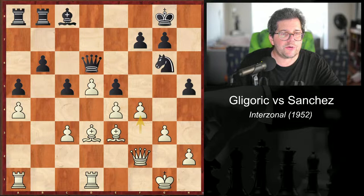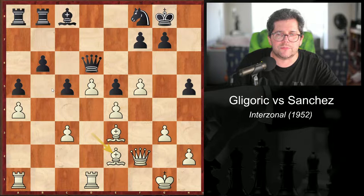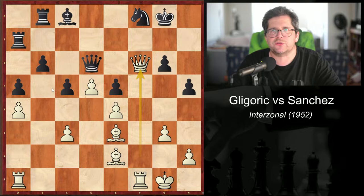He now threatens f5. Knight f8, bishop e2 attacking h5, g6, f takes g6, f takes g6, rook f1. And after rook a7, queen f6 — we're starting to really get into that position. Black's very cramped position is giving him a lot of trouble, because it's very difficult to move your pieces into the right squares. Never forget space.